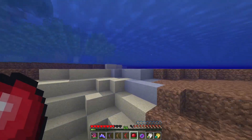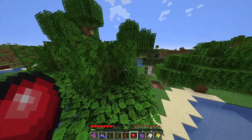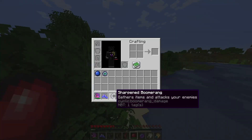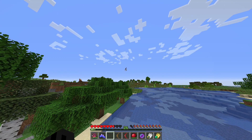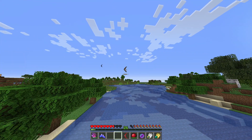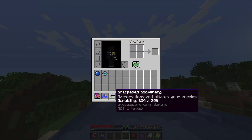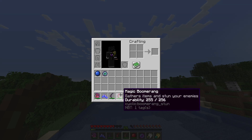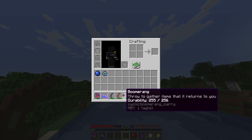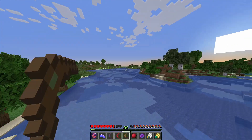This might be Dolphin's Grace speed, I'm not sure. Then we have three boomerangs — they all basically come back like a boomerang. They each have special abilities: this one attacks your enemies, this one stuns your enemies, and this one returns to you with nearby items.